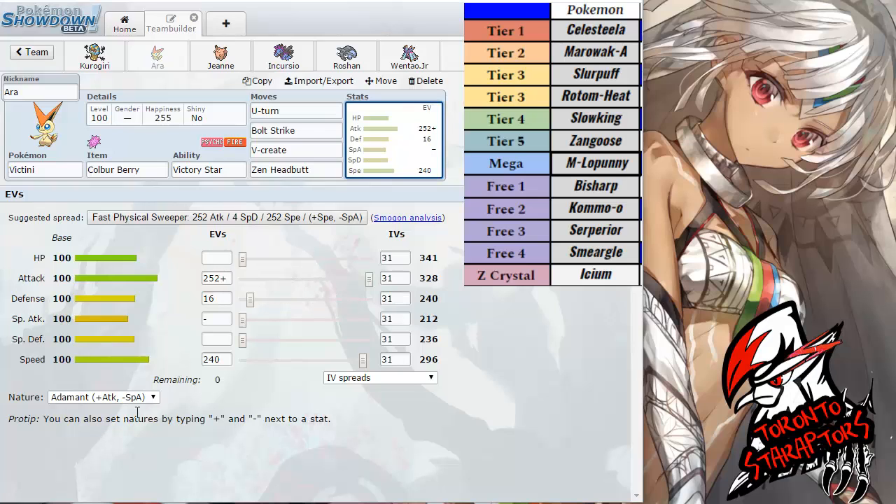The EV spreads are very straightforward as well. Because I want as much power as possible, I'm going with Adamant instead of Jolly. I actually didn't EV this thing to outrun the Zangoose, simply because I don't think it's going to come — I can't prep for everything, I have to prep for the things more likely to come. Because his team is relatively slow, the next benchmark I was trying to hit was a Jolly Max Speed Dragon Dancing Kommo-o, which has a base speed of 85. I ran just enough speed to outrun that.